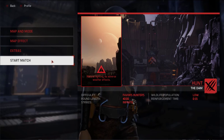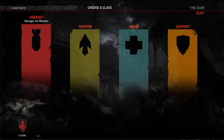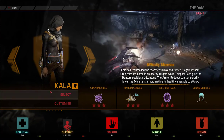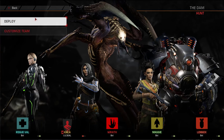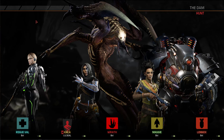Once you have those extras done, start the match, pick hunter, and wait for the game to load. Once you're in the game, pick support and pick Kala. Kala is the most important hunter for breaking out of the map because she has teleporters and can reach some weird areas which you can teleport out of the map from. Any comp, any monster — it doesn't matter, as long as you have Kala.